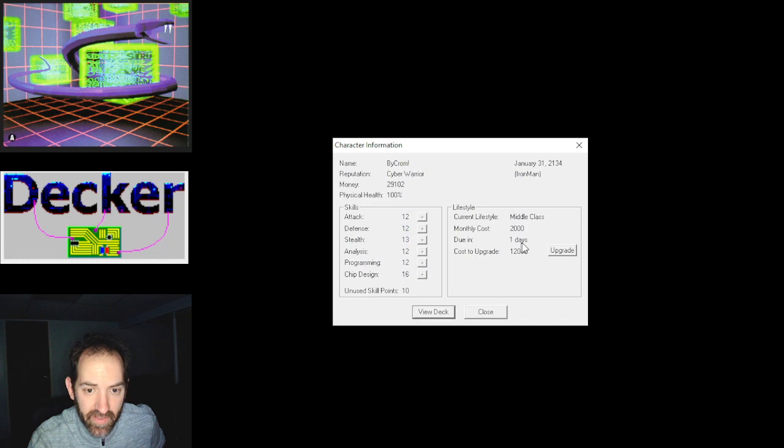I'll go through the main hub. In terms of character you've got your name. Your reputation determines what kind of missions are available and how many skill points you get from completing those missions. Your reputation gets capped by your lifestyle — I just recently upgraded to middle class, so I'm living a pretty decent life. At some point my reputation will get capped when I hit the upper end of what that lifestyle allows, and I'll have to upgrade to upper class or wealthy. I've got 29,000 credits and 100% physical health.